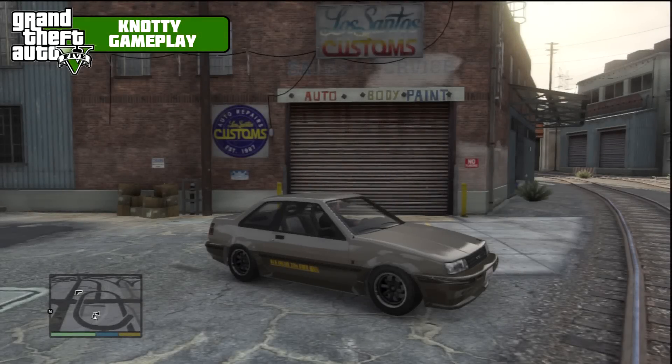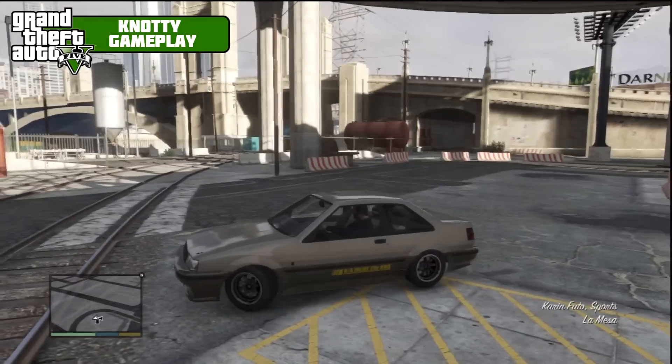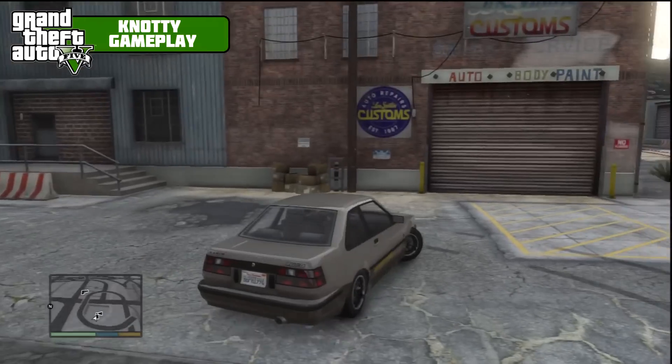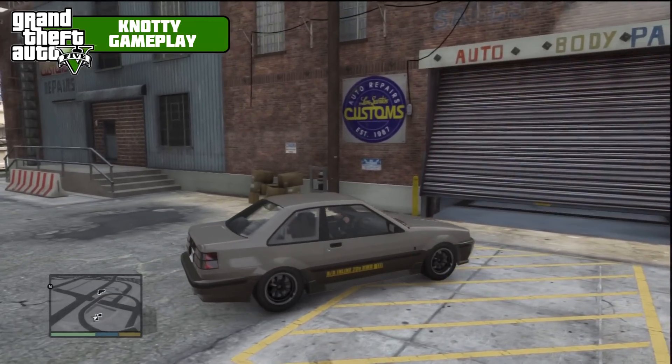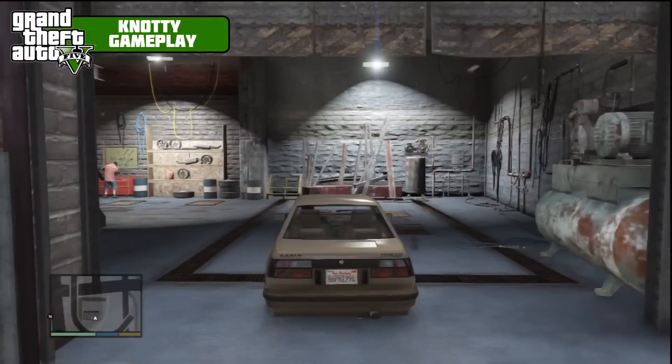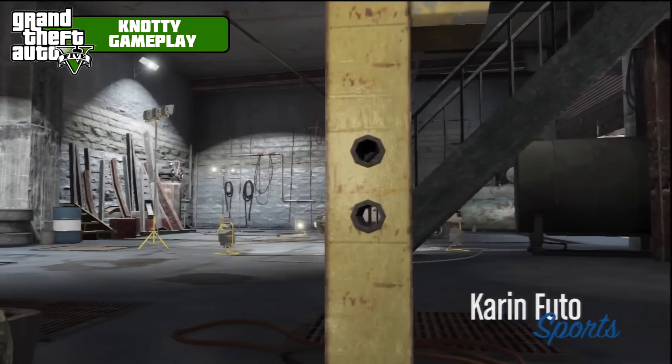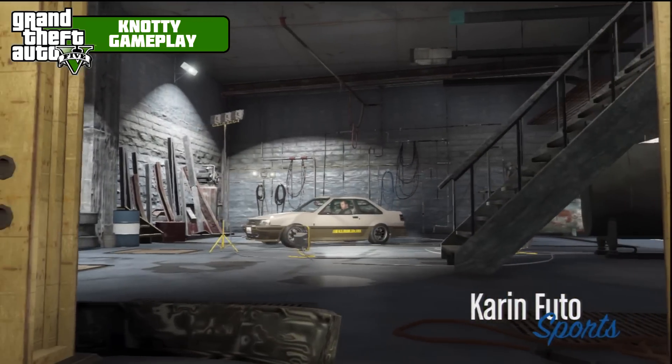Welcome to a new episode of Fully Modded. In this episode we are doing the Karin Futo — quite a nice car. In real life it's meant to be a drifting car, and online it's really good for drifting as well. We're going to fully mod this, see what's available, and then go on a little rampage down the airport when we get to that point in the video.